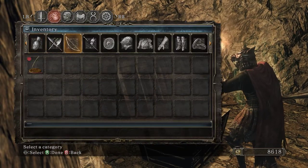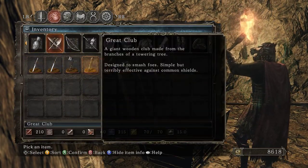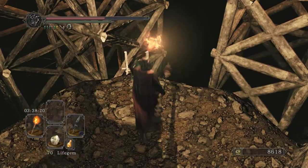The Great Club. Don't think that has a lot of lore, but Design Smash Foes — it's a branch from a tree.